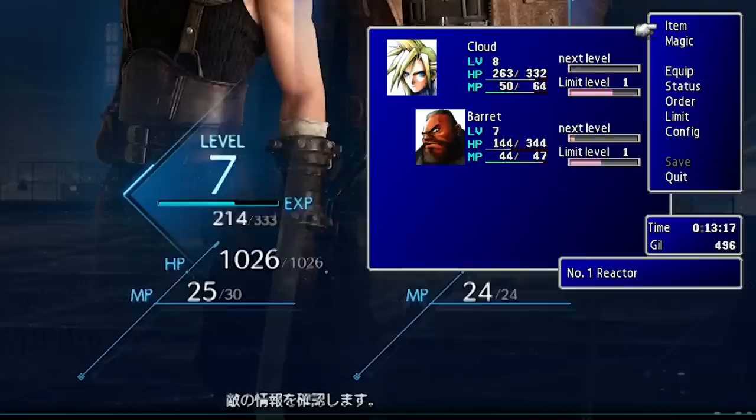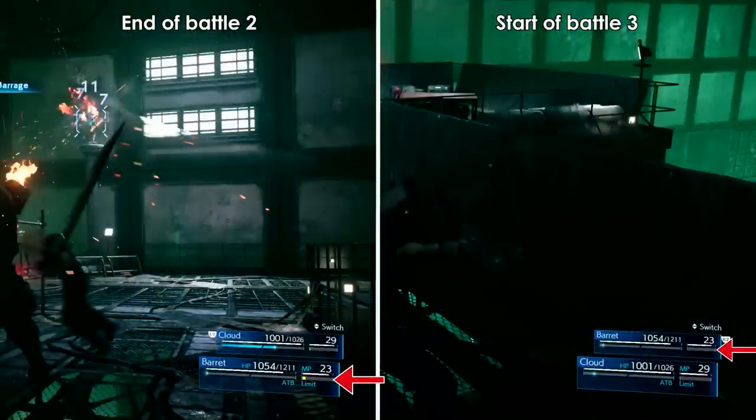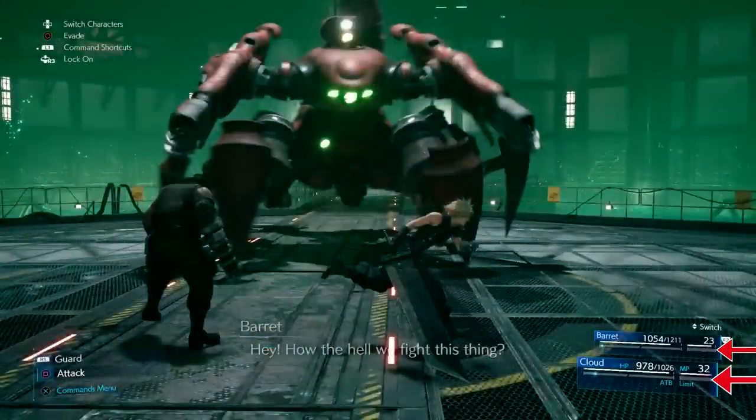Overall, it shows the same information as in the original, but there are a few differences. There are additional experience points numbers visible, and the limit bars are missing. When we look at the demo footage, every single battle starts off with the characters having an empty limit bar, so it seems like the limit bar resets after each battle. This prevents the player from saving it up for the next boss battle — which is kind of a shame, but it does make sense from a balancing perspective. This way, boss battles cannot be cheesed through by hoarding limit breaks.